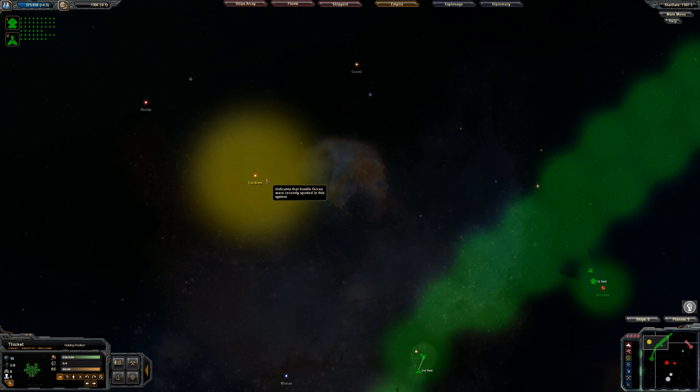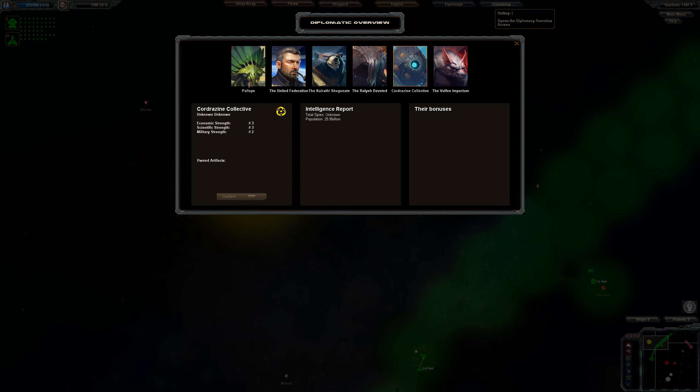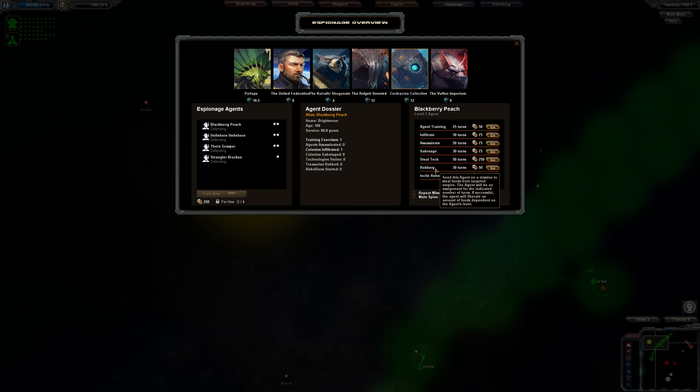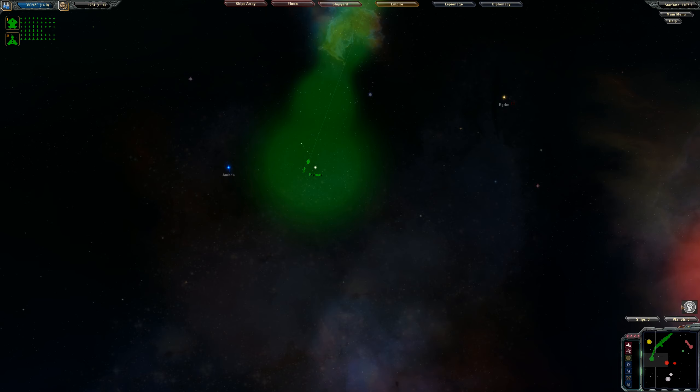Maybe we should go to war with the Quartizines while they're still kind of weak. Let's see how they compare to us — they're number two militarily, so that's not good for me. Let's go ahead and try to infiltrate them first. They have decent defense. Let's get in there and infiltrate them and find out more about them before going to war. That's always a good thing — find out more about your enemy before you attempt to kill them.